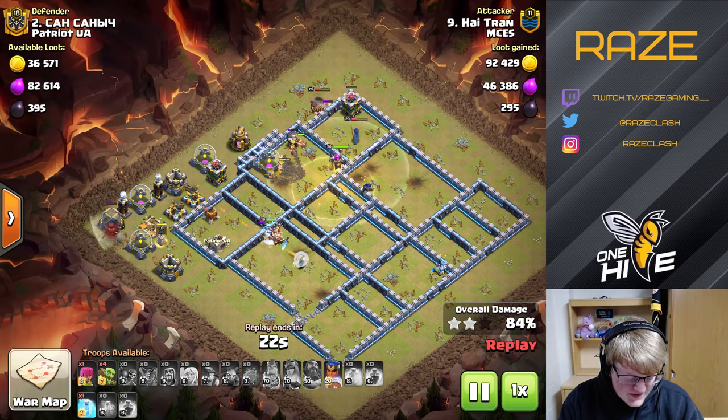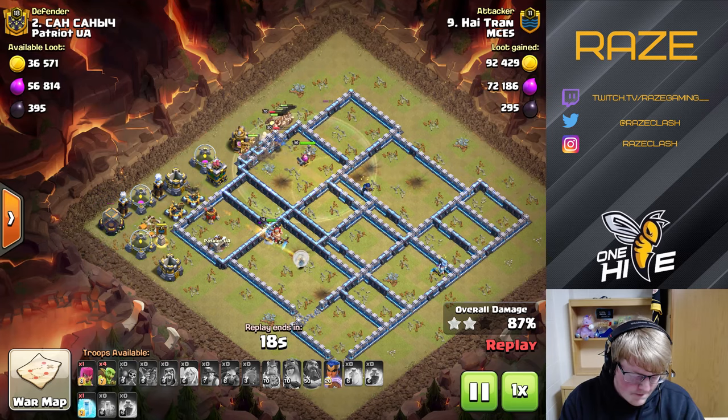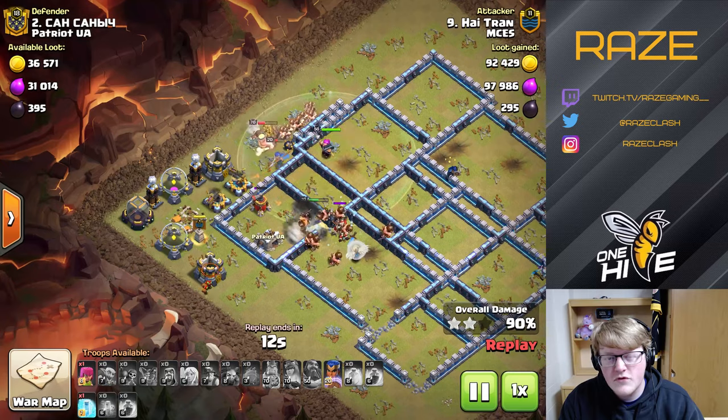He's using a couple of back-end loons, but that doesn't work out too well because he didn't quite get all the traps. But he's got around 15 miners out, which is quite good. If you can plan these types of attacks in 30 seconds, you'll do really well in Legend League.